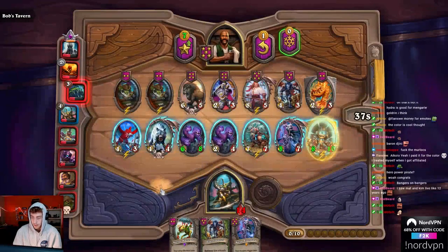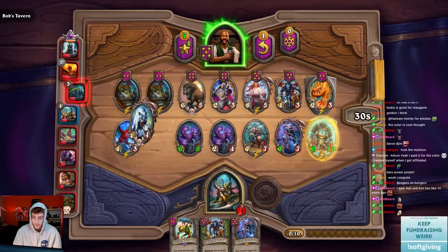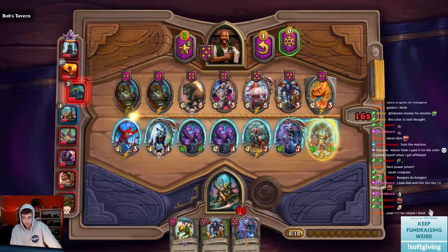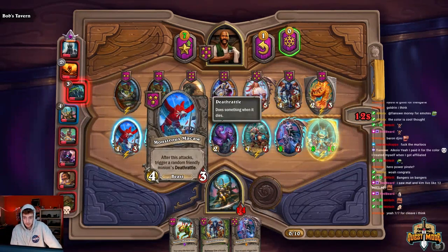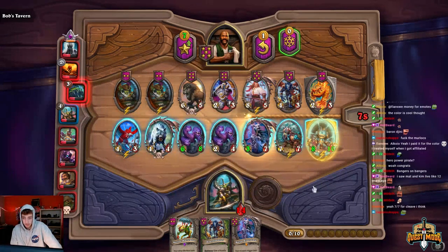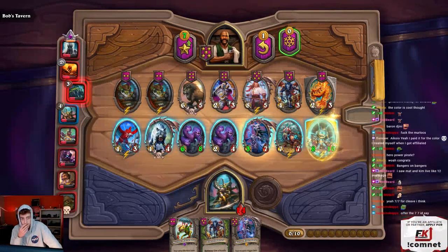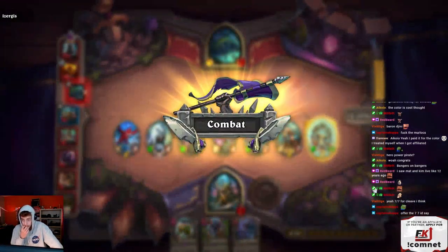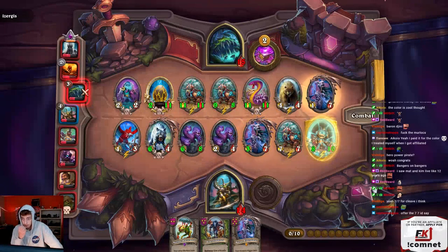Does he have cleave? He could. I could play around it like this - maybe like this. How do I best play around cleave? Do I care if he cleaves my Baron? I get plus 10 plus 10. If he cleaves this I lose out on a big boy, so I think I do this. I don't want to put Golden in the back because then if he puts cleave first we lose out on so much value. You could also consider putting Hydra in the back but I think I'd rather have Hydra value than the Tiger Horn value. He doesn't have it anyway so we're fine.